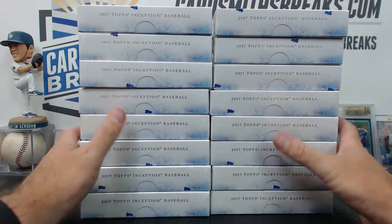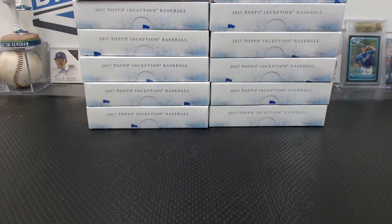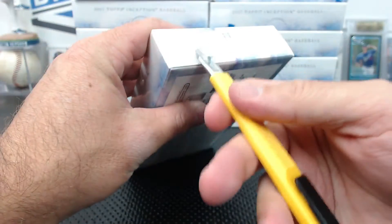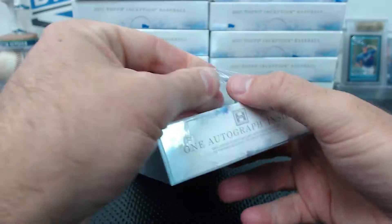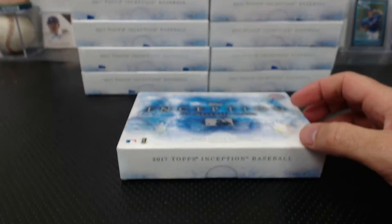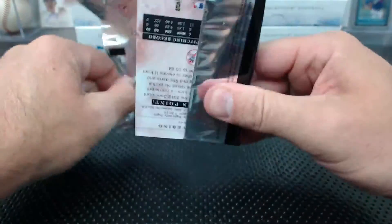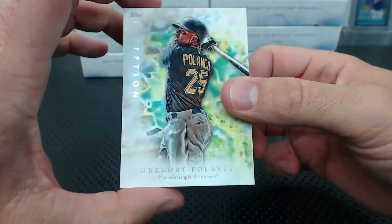We'll see how this works. I don't know if this is any better or worse, but instead of getting like the Marlins in a combo or something and that's all you get, with any number here on this whole grid, you could get any card. So it may work to even out the hits more. What I do know is Emily loves sorting these breaks, so she'll be happy about that.